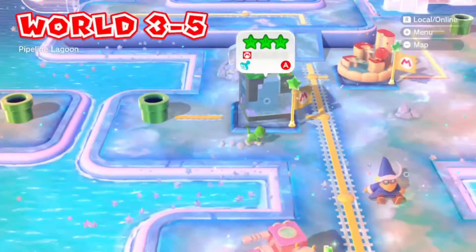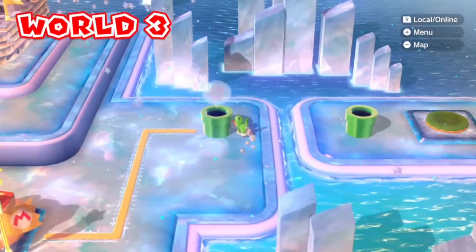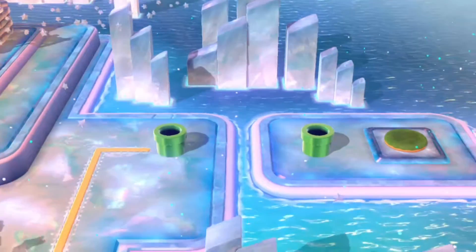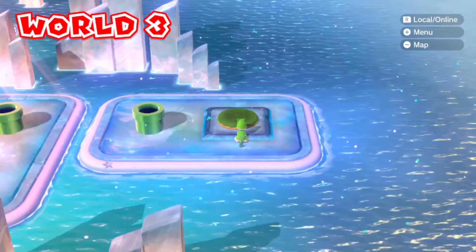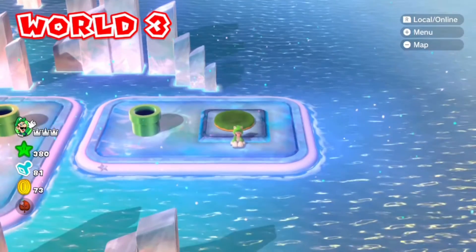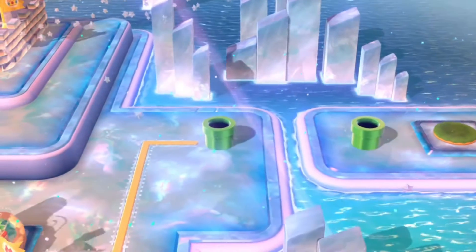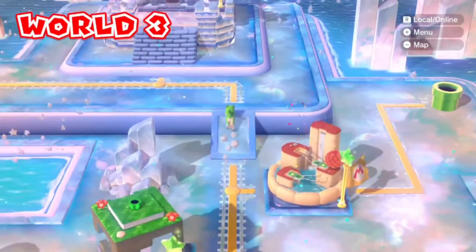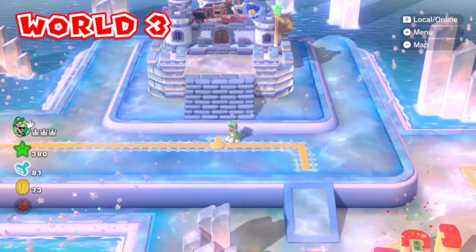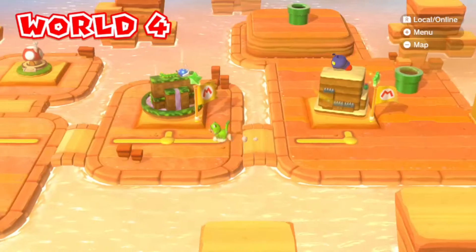Going back through those pipes, after the Mario Kart level walk over a bit and you should see another pipe. You do have to complete 3-7 for it, though I'm not 100% sure. Also, the circular patches of grass indicate a mushroom house, and the star icon marks a stamp — just so you don't get confused.